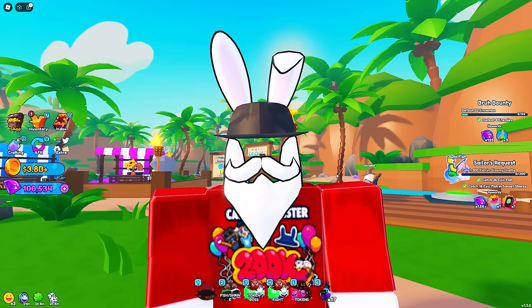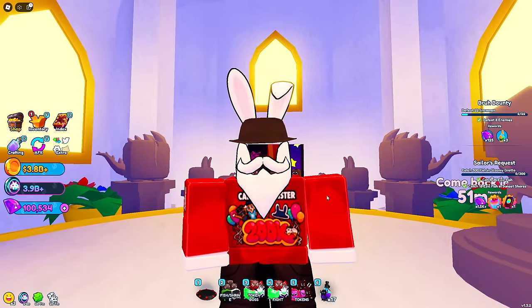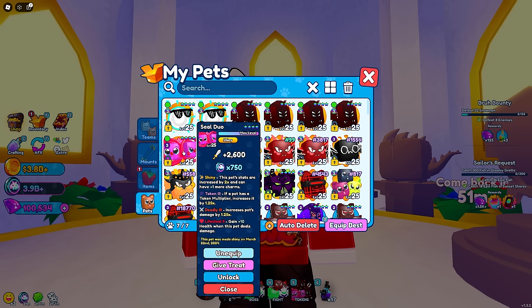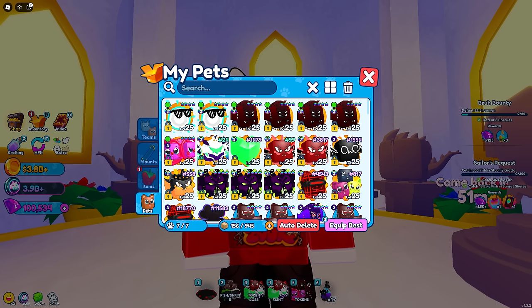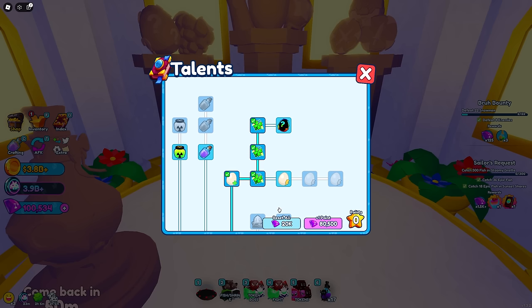That's a perfect segue into the talent tree, because the method I've been using gives me not only a lot of tokens but also a lot of gems. For a quick team update: I'm currently using four shiny Arcade Aliens, one shiny Seal Duel, and two shiny Synth Waves. Every single one of these has Token 5, but aside from that I don't have the best pets. A lot of people have been able to hatch three or four Top Hats and I still haven't gotten one. Even with all the luck upgrades I've gotten, I still have not been able to hatch a secret.